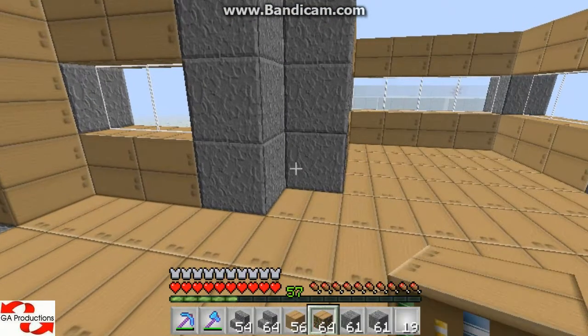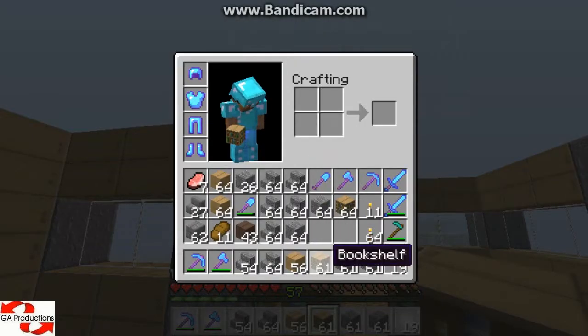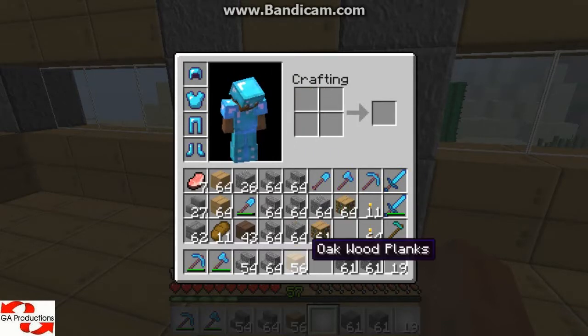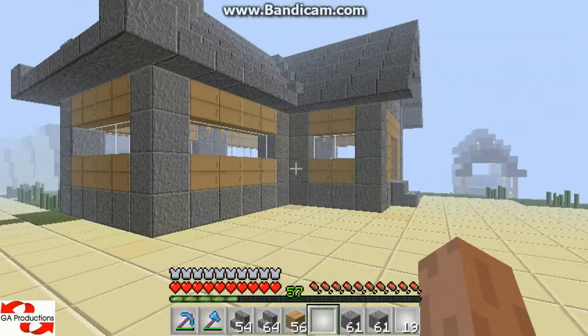Now let me put some bookshelves here. Let me make one crafting table — or no, I'm going to use the crafting table in the other room or in the other house.